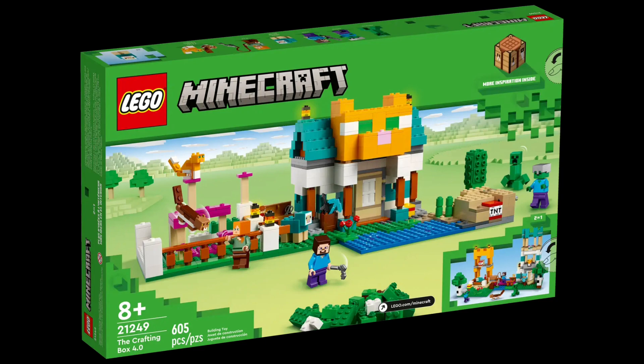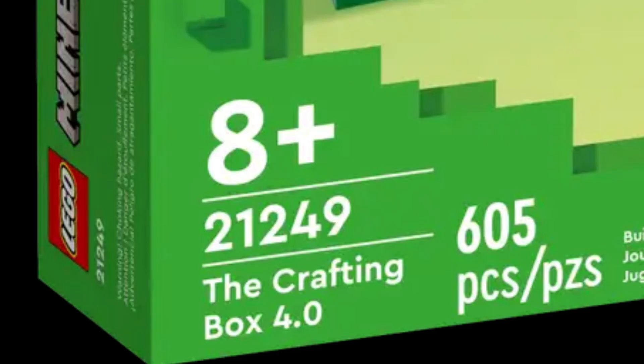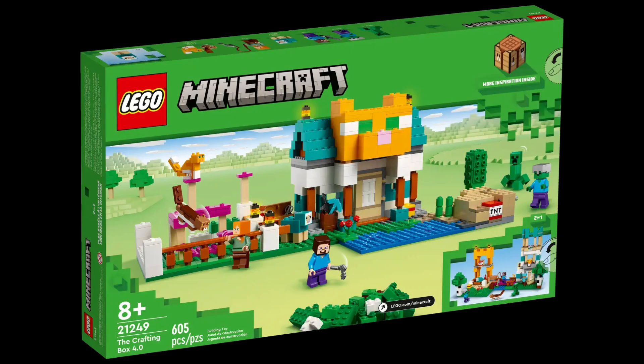Now to wrap this up with the back of the box. On the back we can see the second build. The box also looks like you can face it either way and it would still look like the front. You can also see the set number, which reads 21249. Love how the back looks.